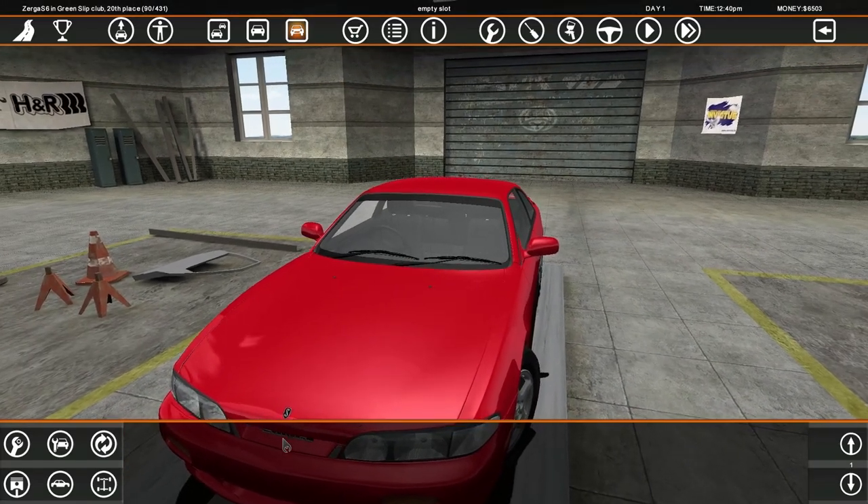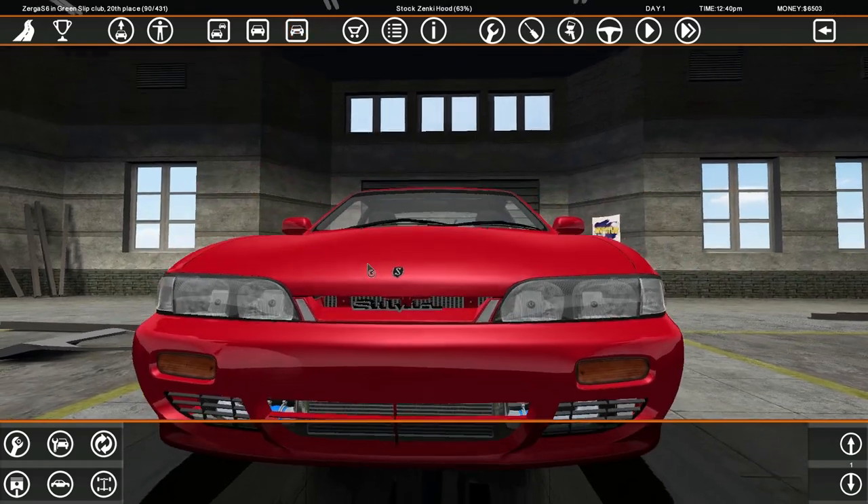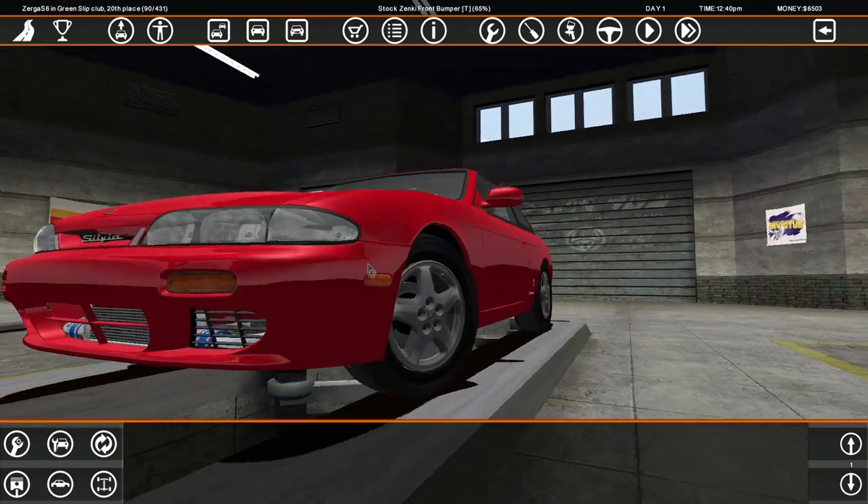I'm gonna deal with it somehow — we're gonna make it out. It's all possible. Oh, look at the S badge, the Sylvia badge. This is a very in-depth mod.